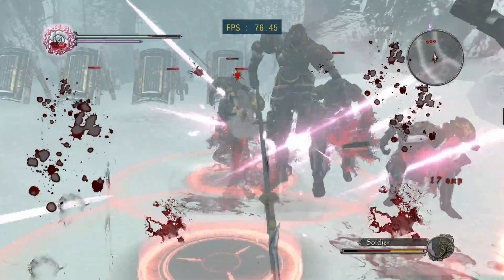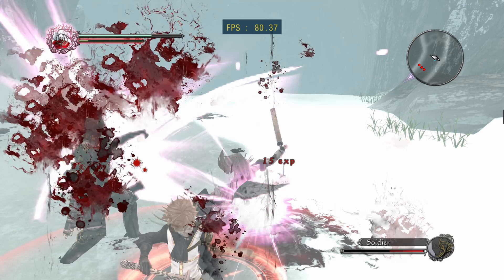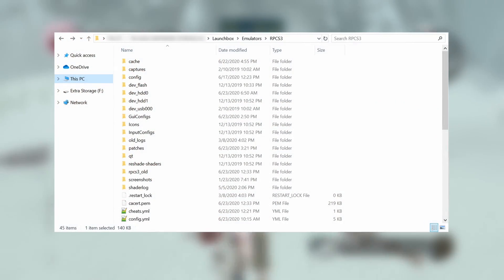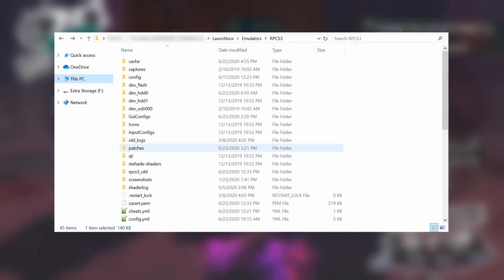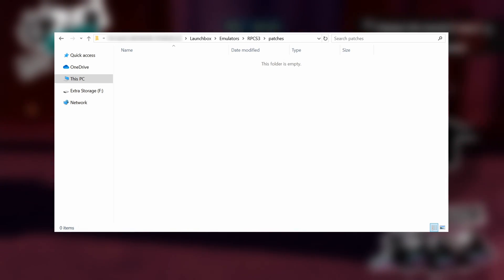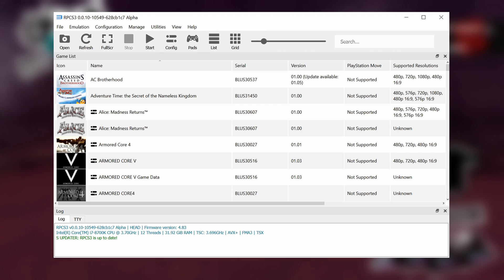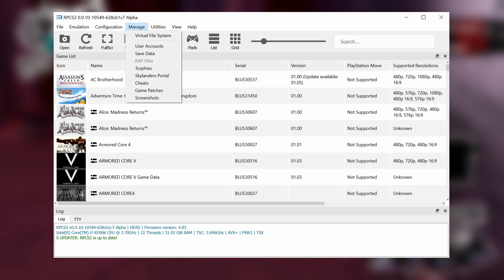Once you've got the patch file, make sure that RPCS3 is updated to the latest version, then open up your RPCS3 directory. From here, just go into the patches folder and paste the new patch.yml file into this directory.